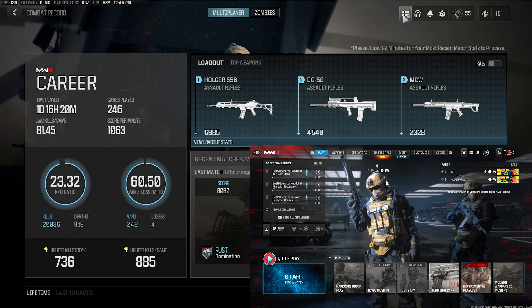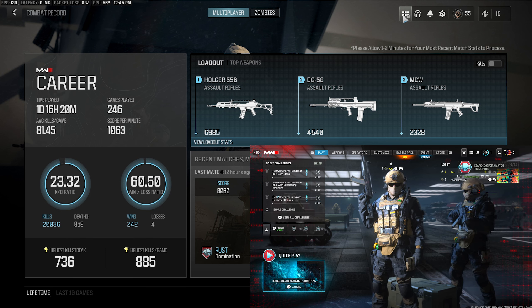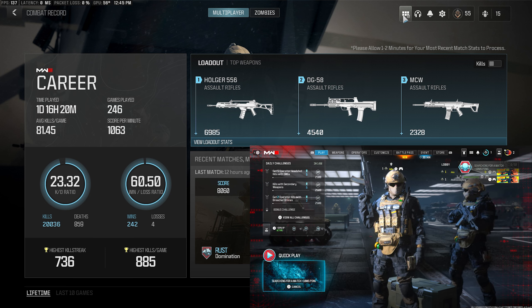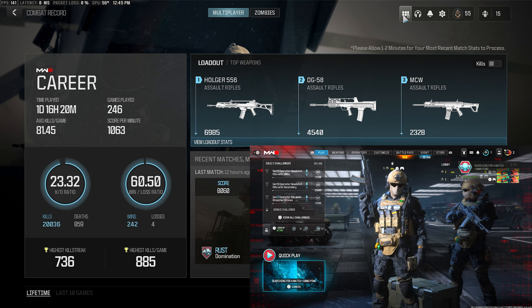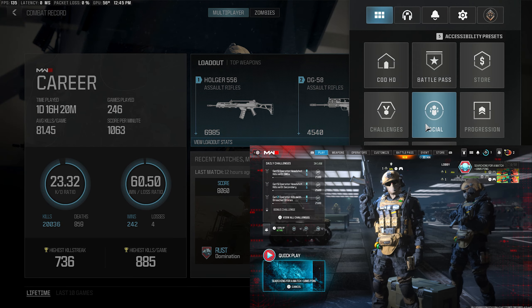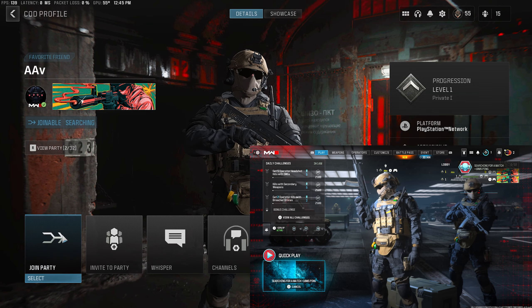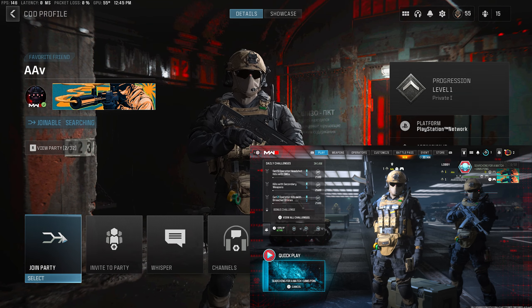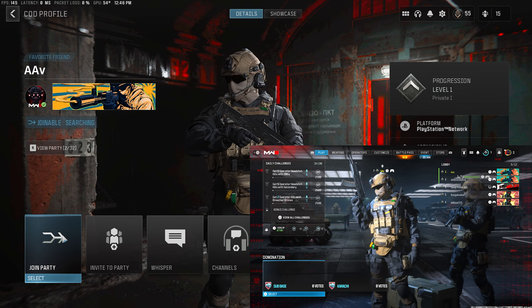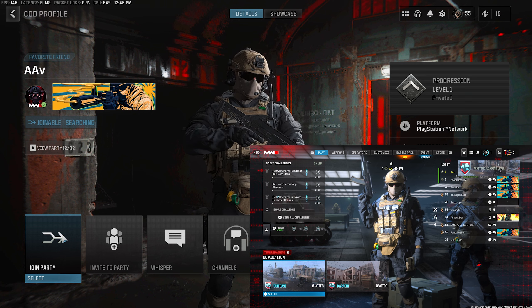And you guys will see as I show you here. We're going to queue up a game — whatever map, I don't care. As it's queuing, I'm going on my main account, clicking on the party host name and getting ready to join. Once it gets the map, I'm going to be backing out the second console. It doesn't matter how fast you do this or how long you take — it won't matter at all.